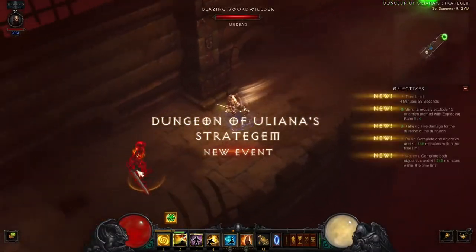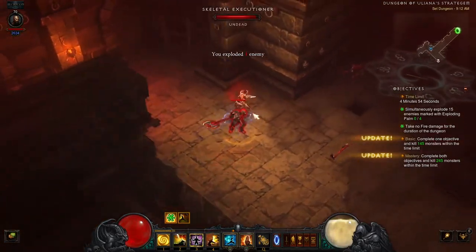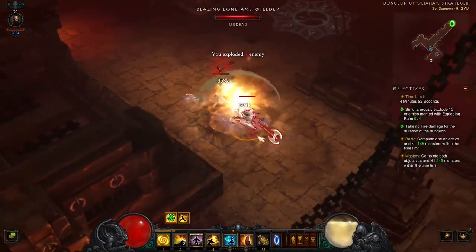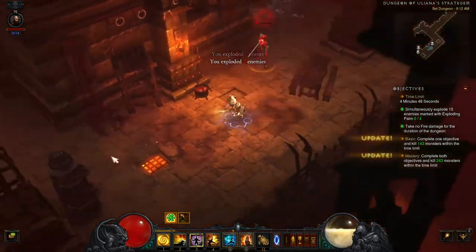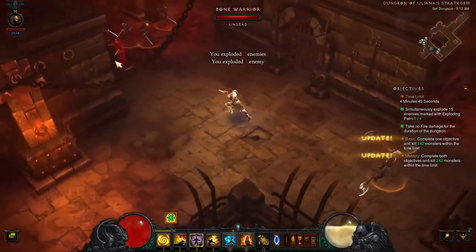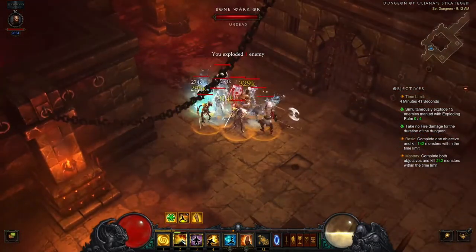Before you even attempt this dungeon, make sure you have the Star of Azkirinth amulet equipped. This playthrough shows a successful run without it, but the dungeon is much, much easier with this Fire Damage Prevention amulet equipped. Start working on the first objective right away, looking for groupings of 15 plus enemies. Don't waste time with small groups — just take them down and move on.